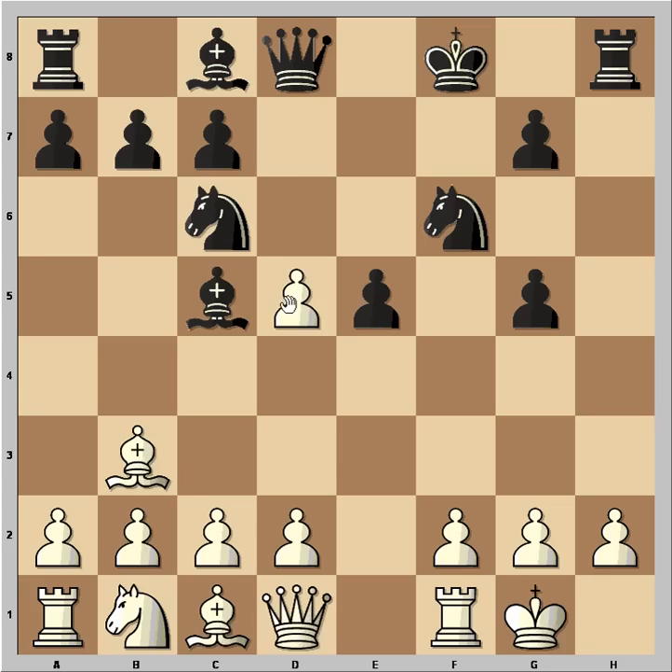Black captured the knight. And now white took the knight on c6. And now, instead of playing bxc6, black played e4. You may think, what is the purpose of this move? You will see.